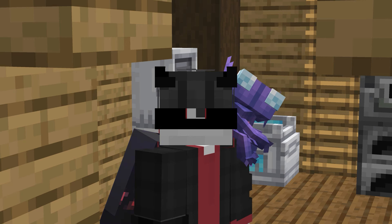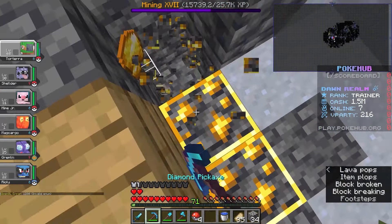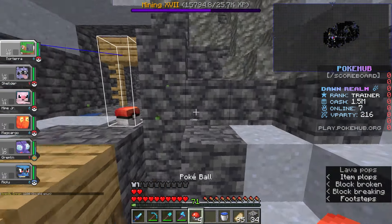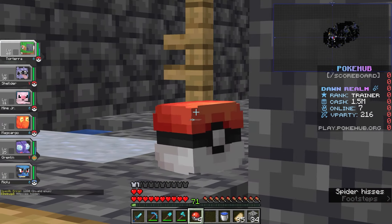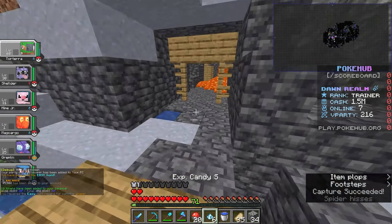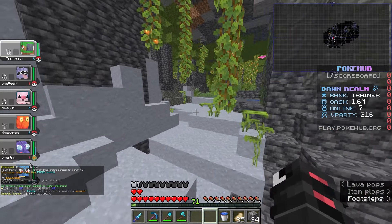I saw a little guy — hello Wooper! Pokeball. And this is the guy that I can evolve into a Quagsire. Let me get rid of the hitboxes. I got the Wooper, first Pokeball. Oh my god.